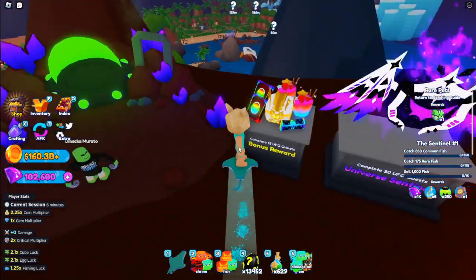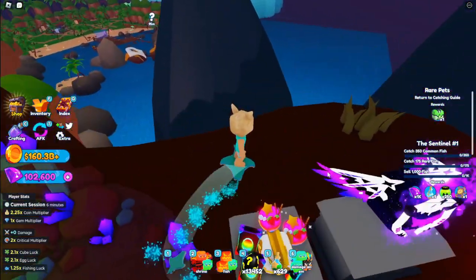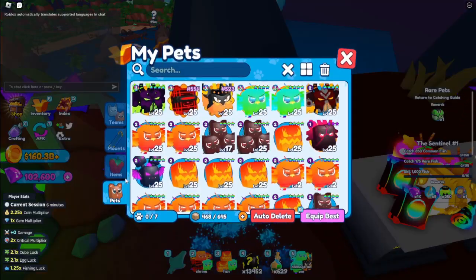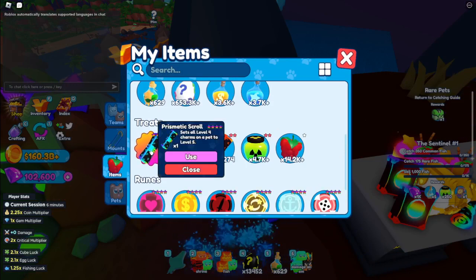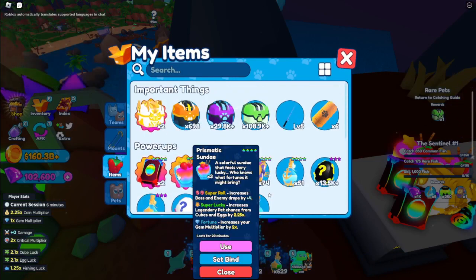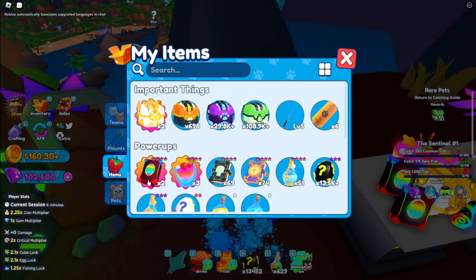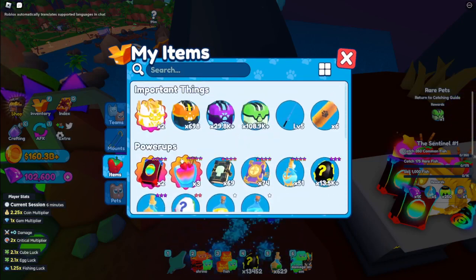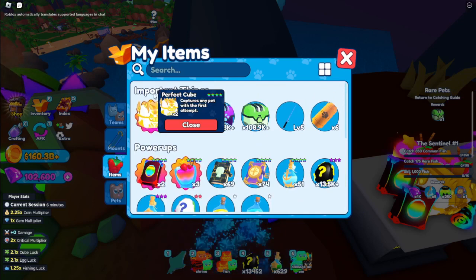Bonus reward. As you can see here, I got two prismatic tomes, one perfect tube, two prismatic Sundays, and one prismatic scroll. As you can see, this is my one prismatic scroll. I had one prismatic Sunday before, so I got plus two. I also got two prismatic tomes. And I got one perfect tube, which says captures any pet with the first attempt.